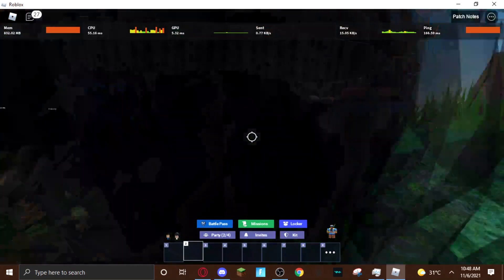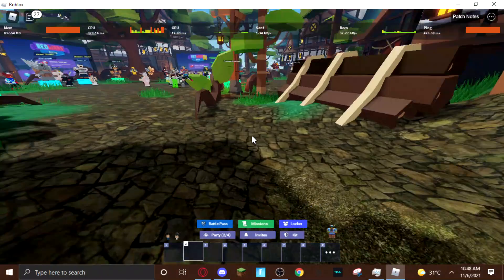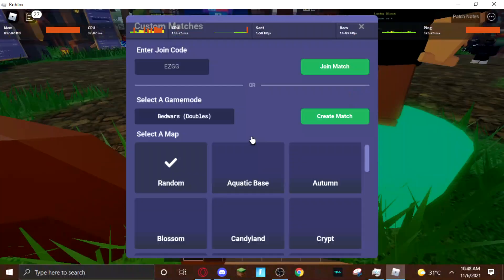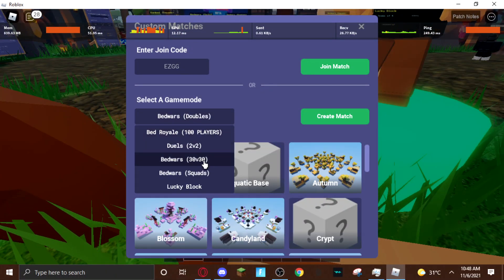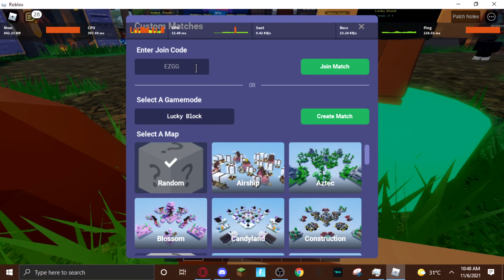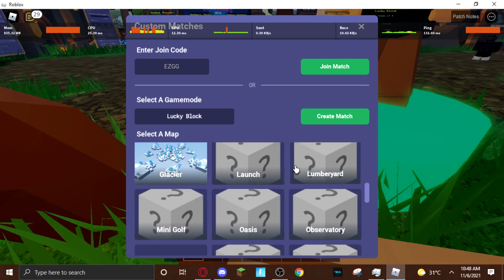So we're always going to be going to custom matches now. We're going to go to some Lucky Block because we use Lucky Block to be very fast. We're going to make the map.